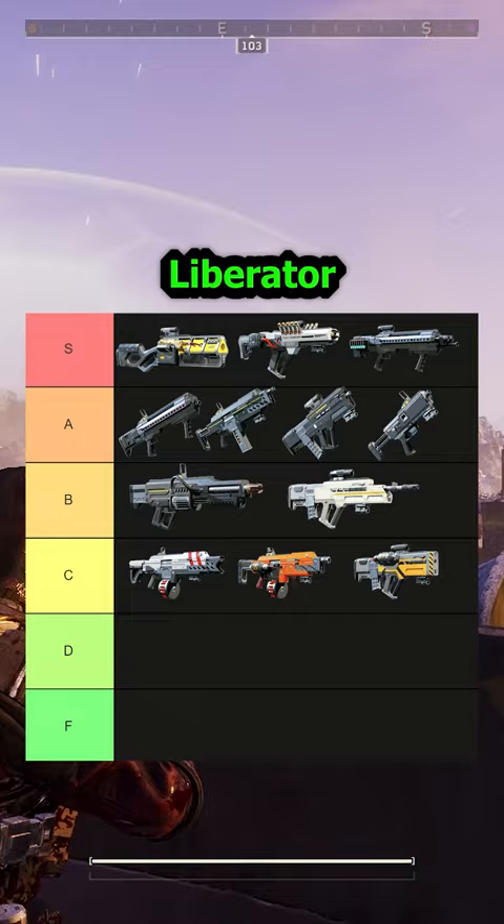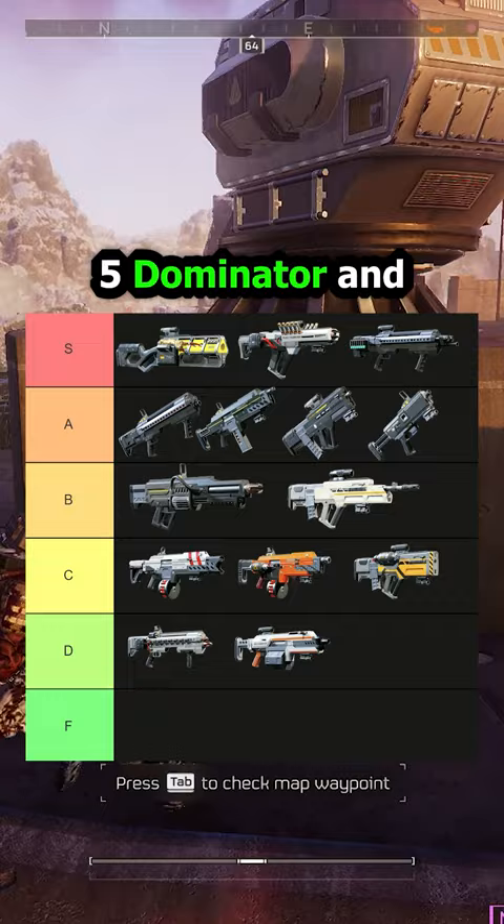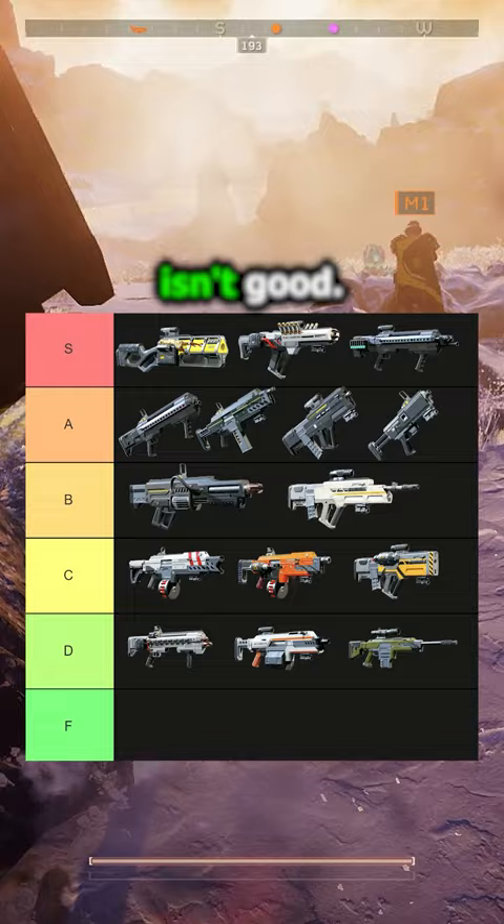Now in the D tier, we have the Punisher Plasma, Jar-5 Dominator, and Diligence Counter Sniper. Plasma is just too inconsistent, and I know putting the Dominator down here might be a hot take, but I think this weapon genuinely isn't good — it shoots too slow and does too little damage.